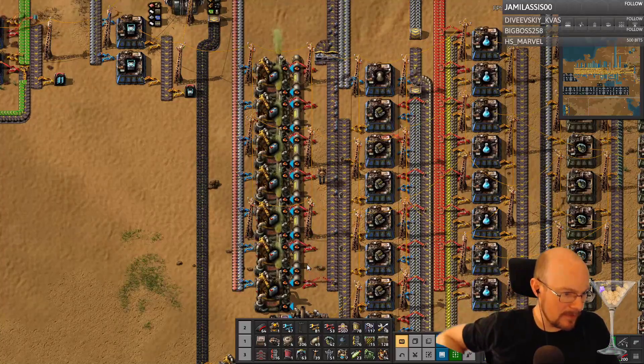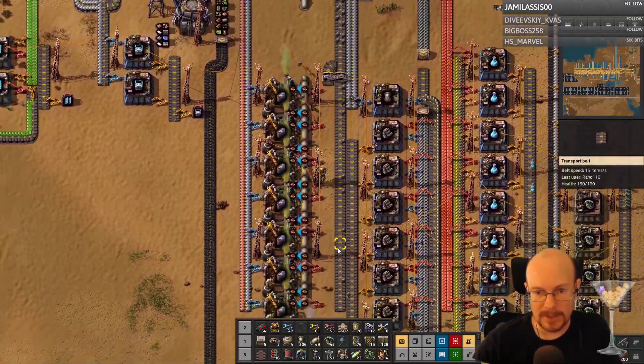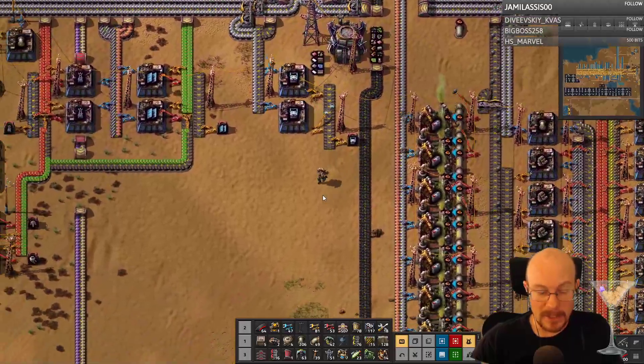A simple nuclear setup is not much different than steam — you just use heat pipe in place of coal belt. Okay, maybe I will get that set up just to supplement my solar power which is not keeping up.